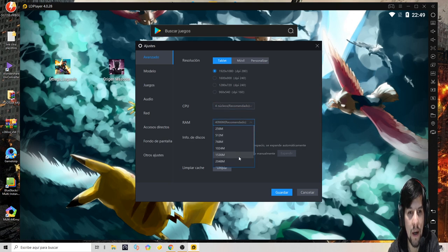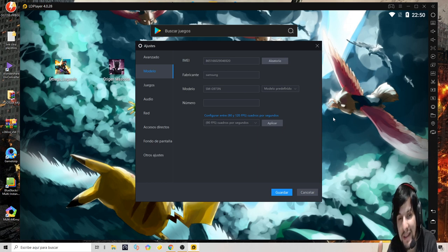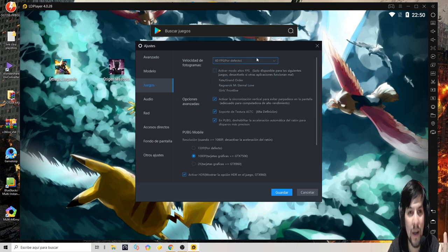Ponélo como te lo recomiendan. Este es el único emulador que vi que te da hasta ocho núcleos. Vamos a dejarlo en cuatro, el recomendado. El modelo acá no toquen nada. En cuanto a los FPS, por defecto dice 60. Es imposible que le des 120 si tu monitor no lo soporta — sería al pedo, estás mandando información a una pantalla que no la puede mostrar.